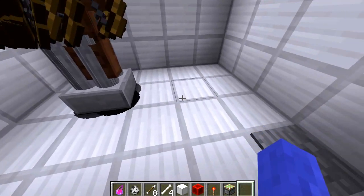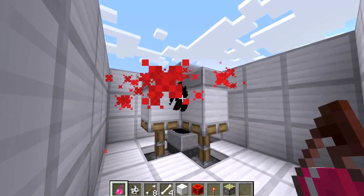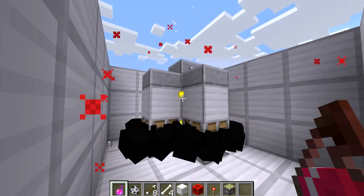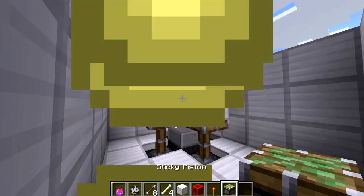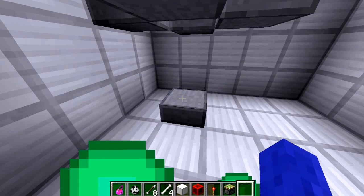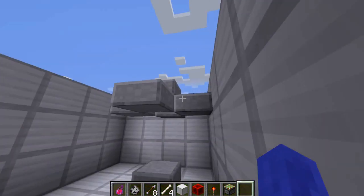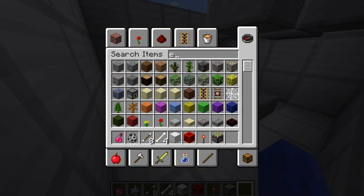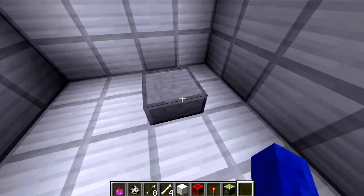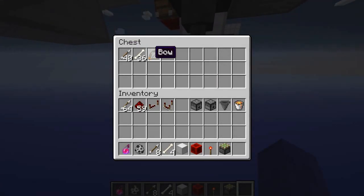How it works is you stand on the pressure plate, throw your killing stuff, wait for the mobs to die, then step off and you see all the items disappearing. I didn't pick any of them up — I'm just picking up all the precious XP, and everything's clean.